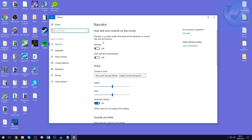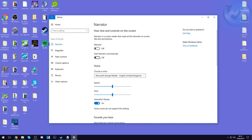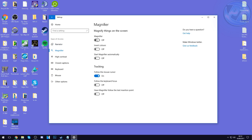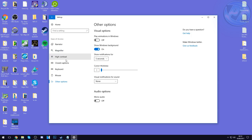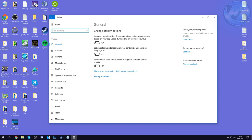Go to Ease of Access and turn all of this off. If you use the Narrator inside of Windows then keep it on, but for the majority of people all of this is useless. Turn off Narrator, turn off Start Narrator Automatically, turn off the Magnifier, turn off Invert Colors, and turn off Start Magnifier Automatically. Under Other Options, turn off 'Play animations in Windows' and leave 'Show Windows background' off as well.